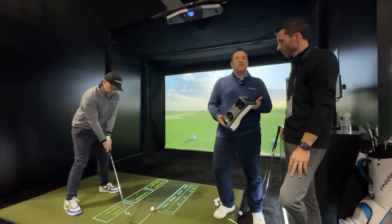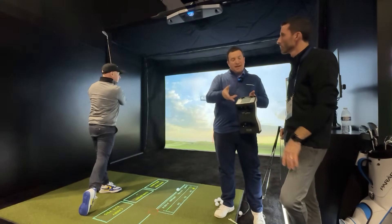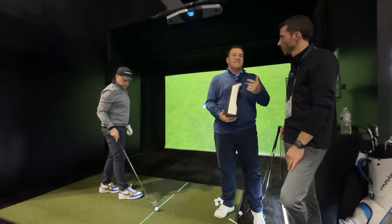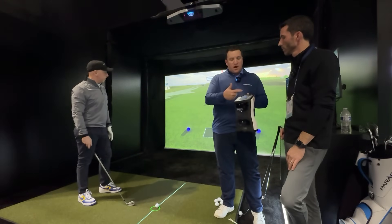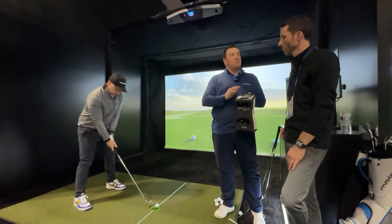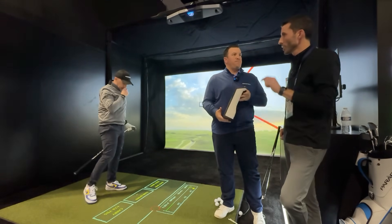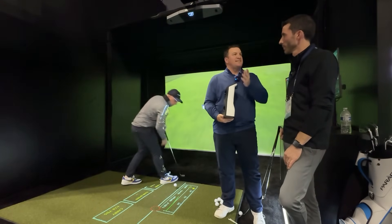A new feature integrated with the mobile app is presets. Before, you had two screens of data points — ball data and club data — that would switch back and forth and you couldn't choose what you saw. Now you can select your own tiles in the app. If you're working on driver and just want ball speed and launch angle, you set up those tiles on screen. If you're working on wedges, you display only wedge data. You can also change the timing of how long each screen stays up, from three seconds all the way up to ten seconds.